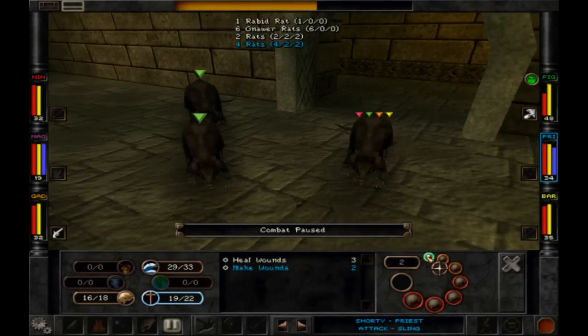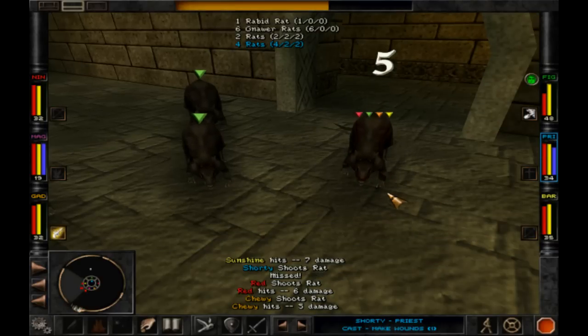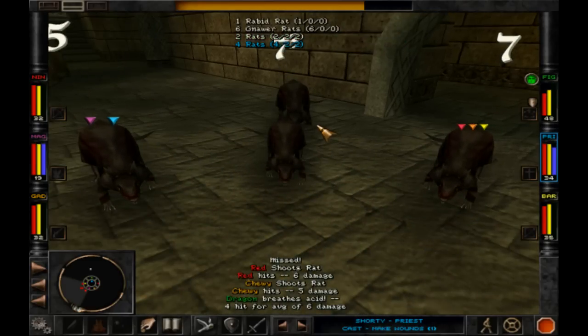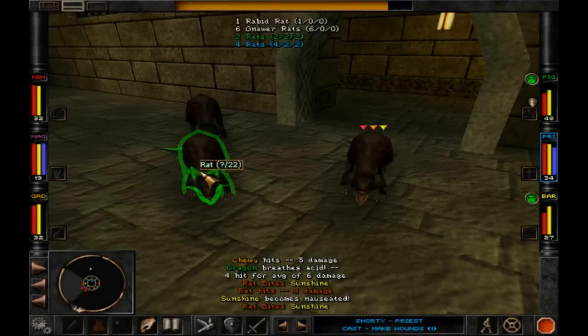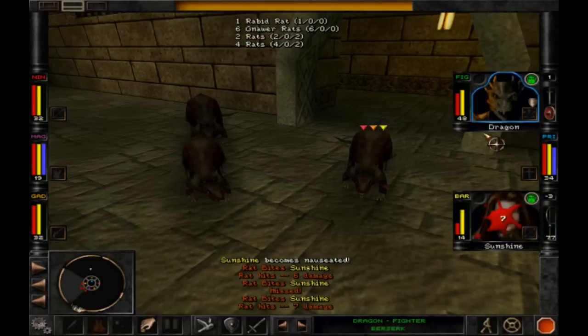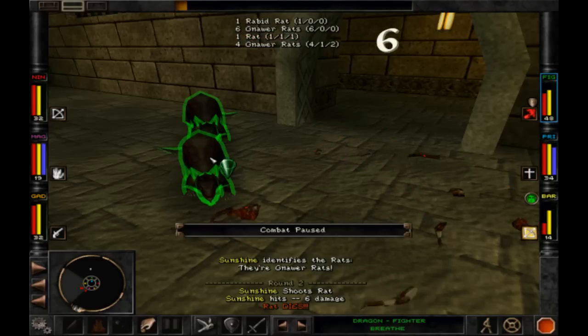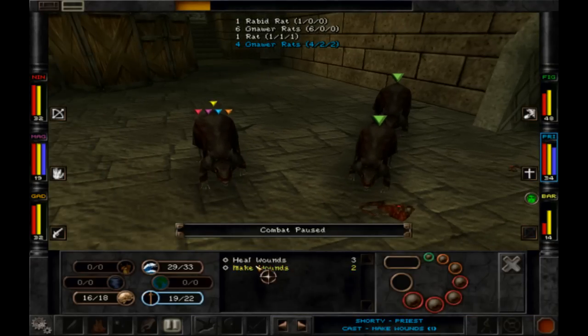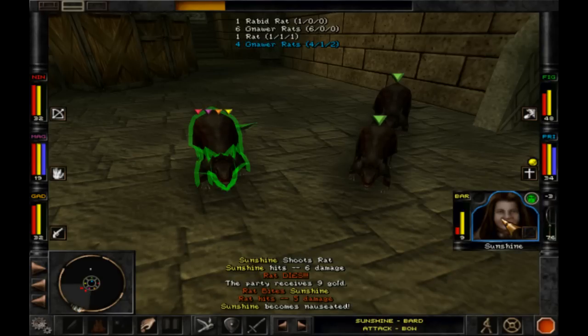Let's make wounds — that sounds like fun. Oh yeah, get that spit on — oh, that was good! Let's spit again. Dude, we need to heal our bard here.